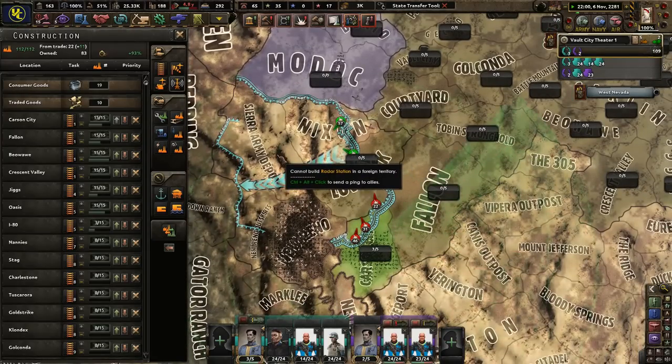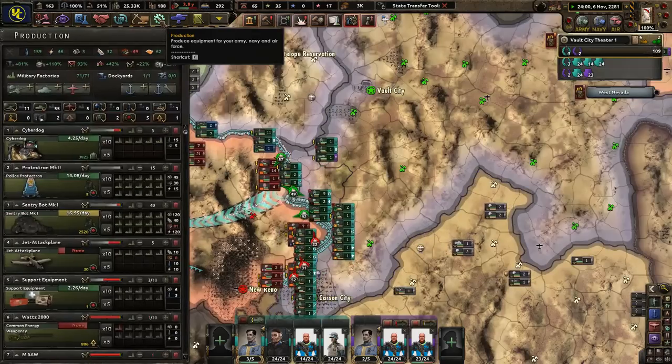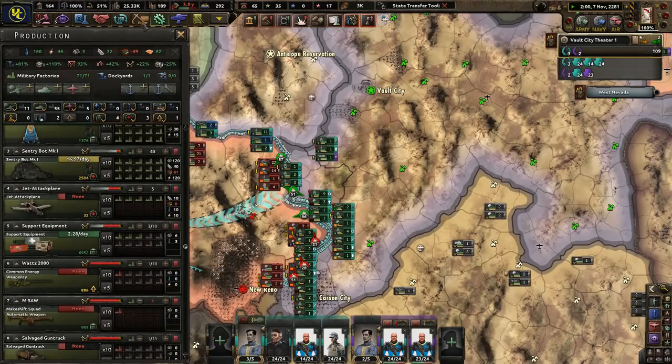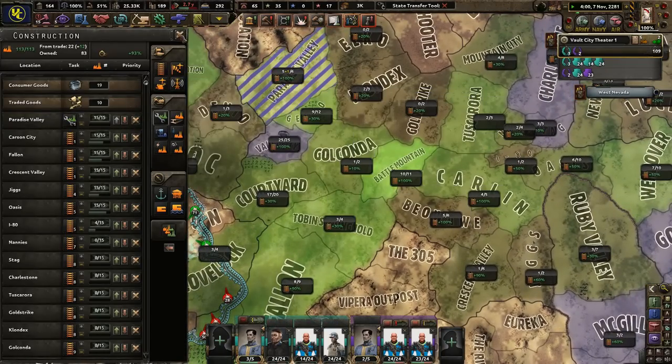What else do we need? We're building up a lot of infrastructure, which is great. I really don't need more military factories — I just need resources. But I'm going to do this and plop you right there — at least get one for now.